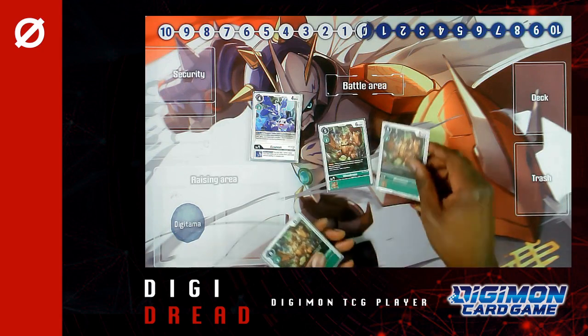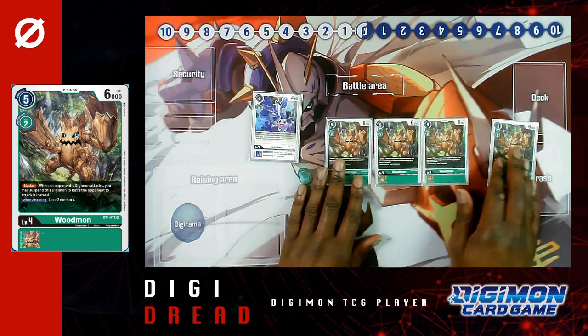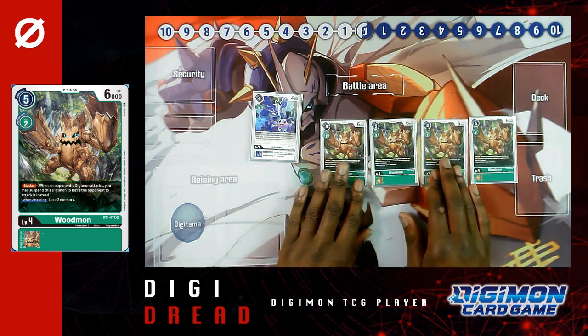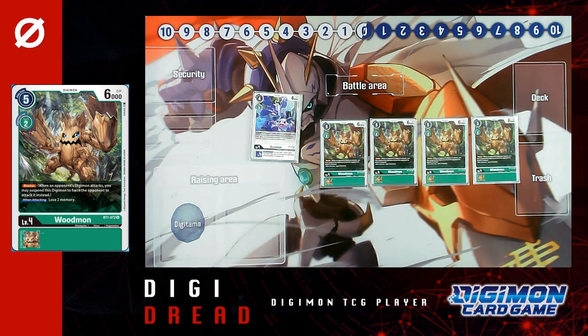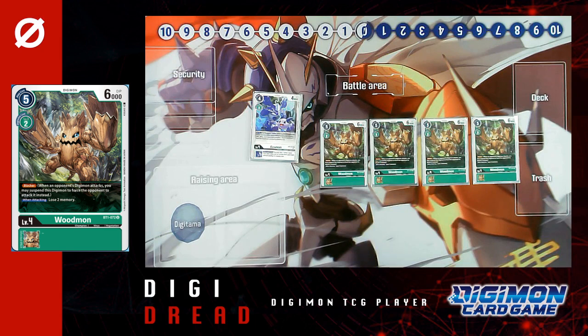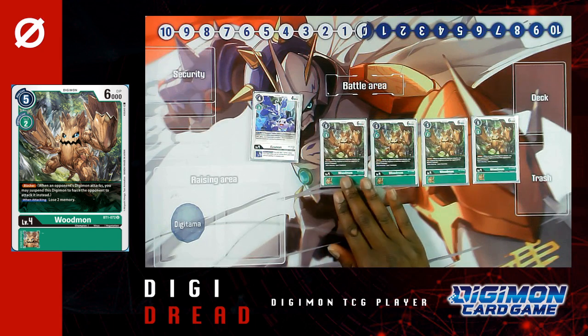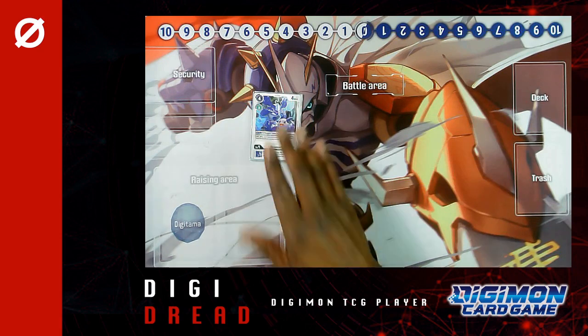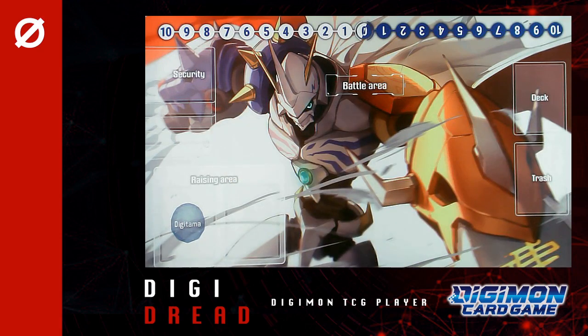The level four Eosmon also has a pretty powerful inheritable: when attacking, you may play one white tamer card with a play cost of four or less from your hand without paying its memory cost. Really powerful if you're stockpiling tamers in your hand. Then I run three Woodmon — a really good blocker, very cheap play cost, and this boy has come clutch. If you brick and your draws are a little bit slow, Woodmon just helps stop the aggression from the opposition. Cheap play cost of five with 6000 DP is perfect for you to just stall out until you can get the cards you need to claim the win. That's the reason I run eight champions in the deck.